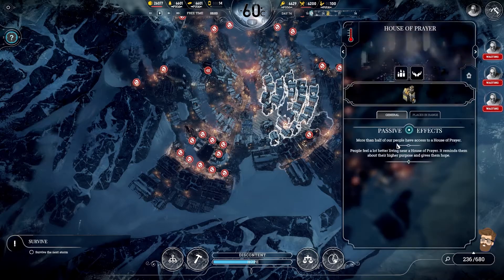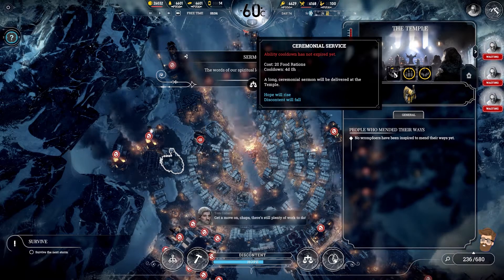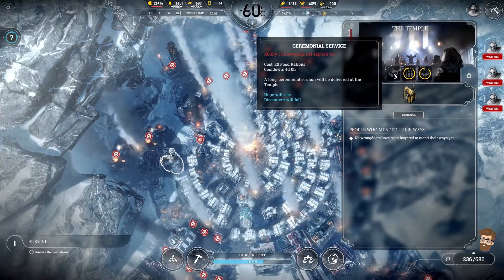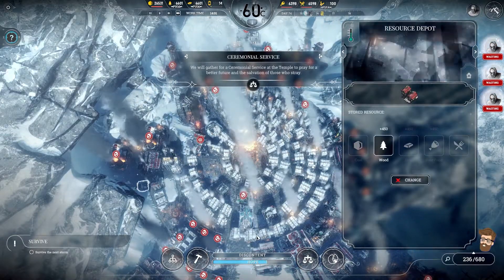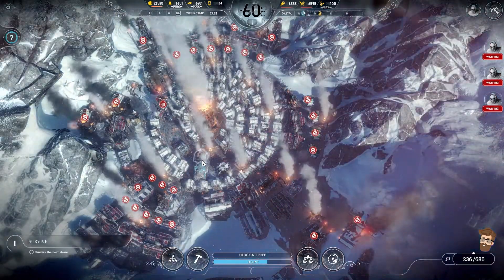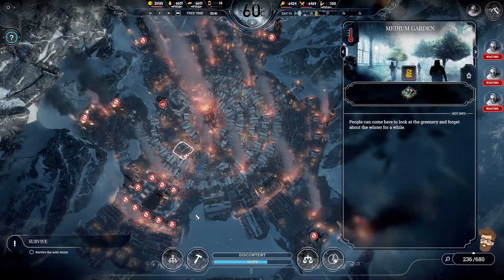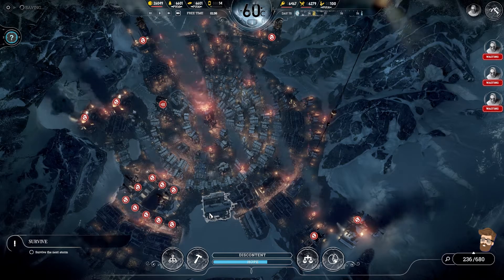Hope is actually pretty low — holy crap. I wasn't paying attention to the fact that hope was just ticking down. We have a storm coming, but at the same time we have craploads of food, craploads of coal, all the wood and steel we're going to need. We're pretty dang good off right now. Not really sure what more I can do to raise hope at this point. I need patience to actually do extra rations, and I'm not even doing that right now. Storm number five coming in — let's burn through this and get back out there.